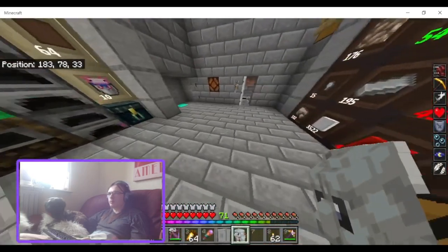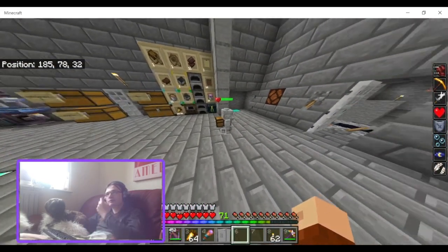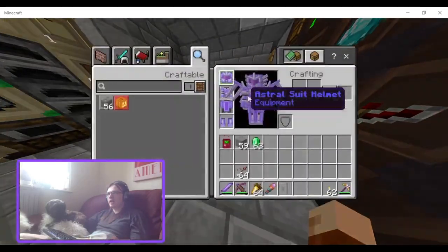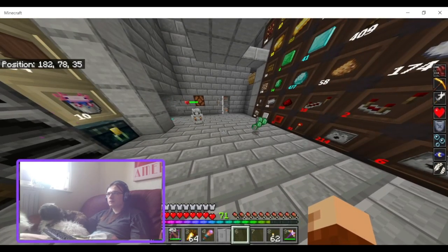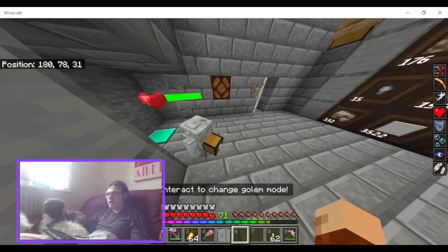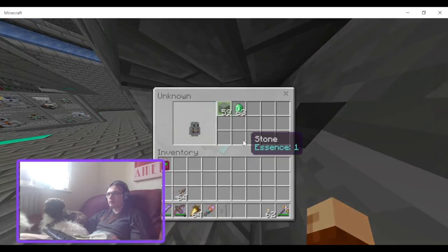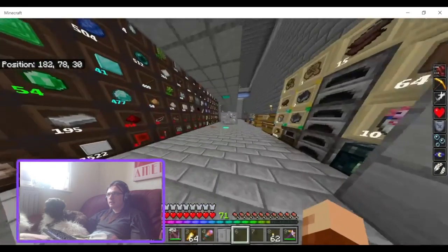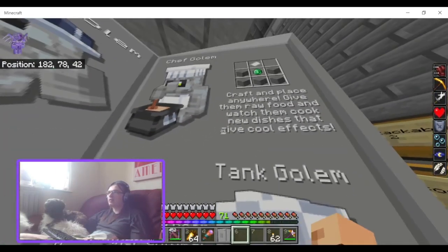Here we have the Chest Golem placed down. I can right click him to open his inventory. If I drop these on the floor, he eventually picked them up — he's a little bit slow on the pickup. Next up we have the Chef Golem.